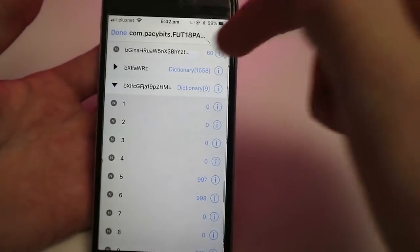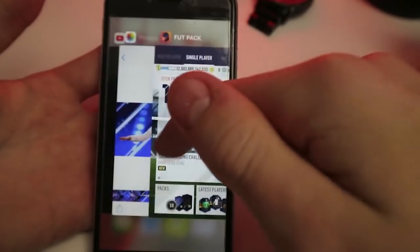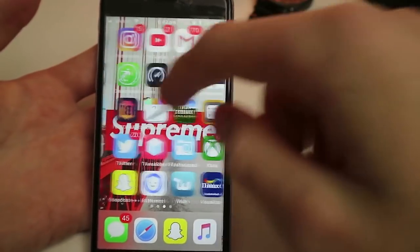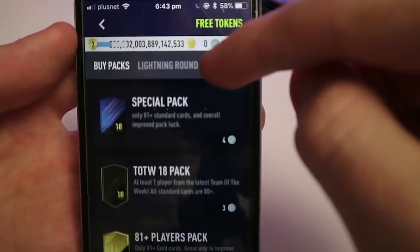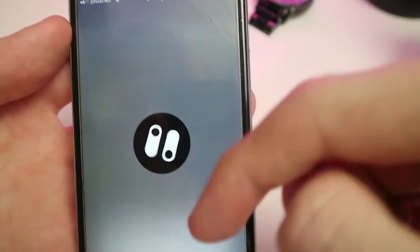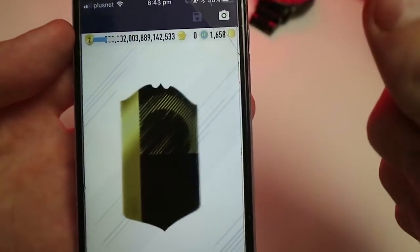After that you want to go back, save — or you can press Done and then Save. Double tap wherever your Footpack app is and swipe it up, then go back onto Footpack. When it loads, go to Packs, then My Packs, and look — FutMut, Team of the Week, special pack — you can just open them. They cost nothing, zero tokens. That's just how you get them.